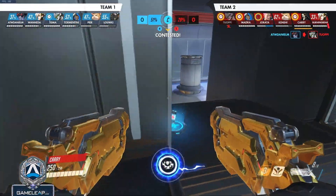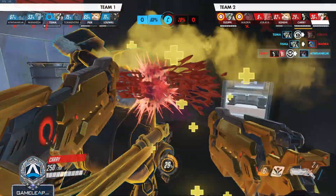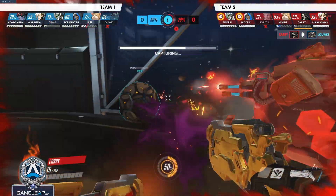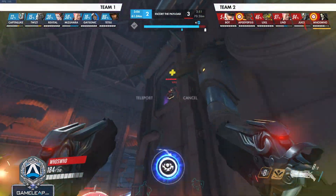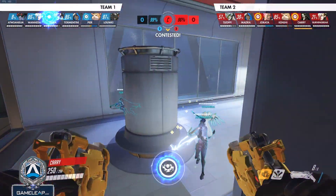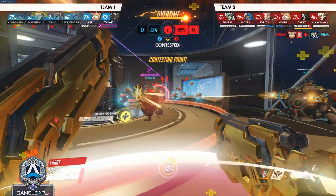There are only two ways to get consistent Death Blossoms off. First, track CC — if you track a McCree's Flash, a Roadhog hook, or general CC, you can use your ultimate when they don't have those abilities, making it really hard for them to focus and kill you. Be patient with your ultimate — you don't have to use it every time you get it. If you can't set up the perfect scenario, don't force it, because forcing Death Blossom often just results in you dying.